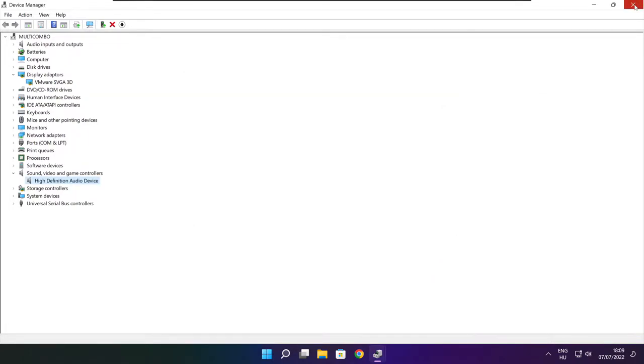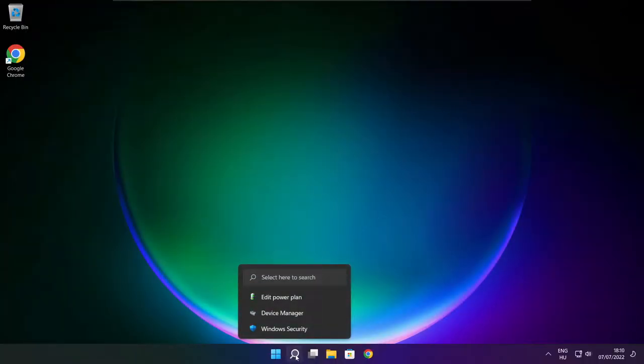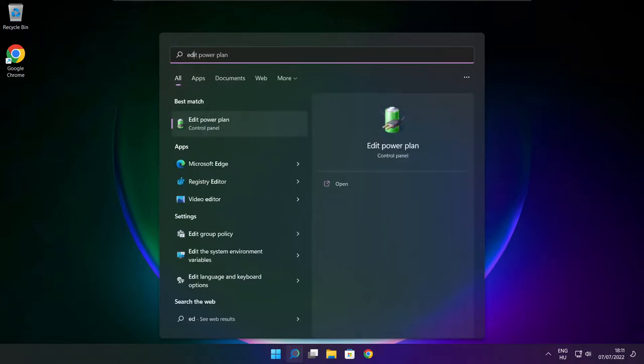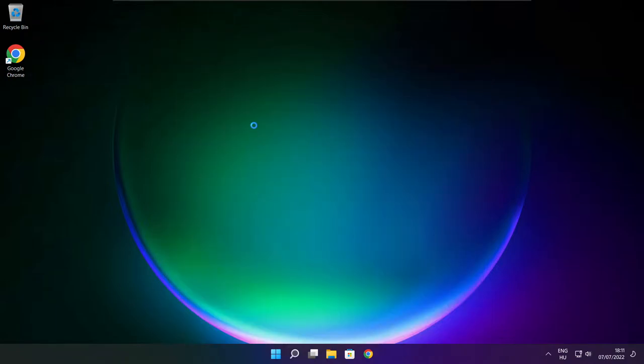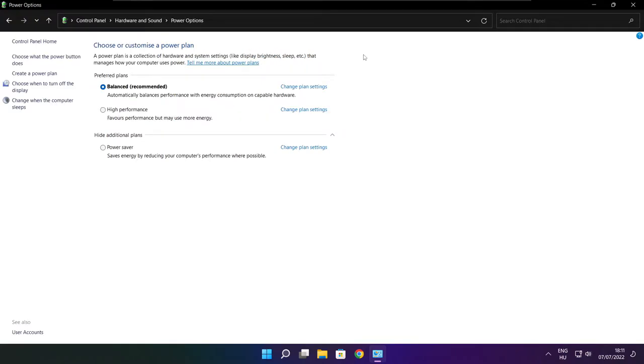Close the window. Click the search bar and type edit power plan. Click edit power plan. Click power options and select high performance. Close the window.